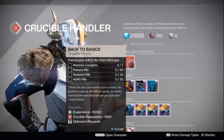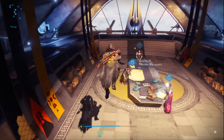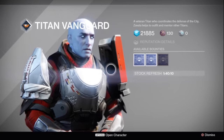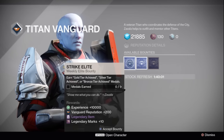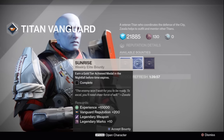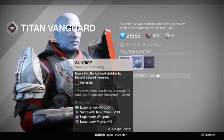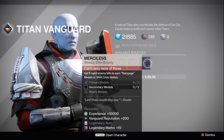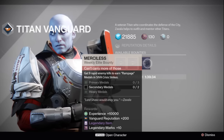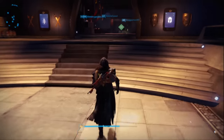With Lord Shaxx, the Crucible bounty this week is Exercise Your Skills in the Clash match type — great to pick up before you go into Mayhem Clash. Over at Commander Zavala, the available Strike Elite bounties are: gold, silver, or bronze tier achieved medals netting you a piece of legendary armor. The Sunrise Weekly Elite Bounty requires earning a gold tier medal in the Nightfall before time expires — about 30 minutes — netting you a legendary weapon, and if you haven't gotten your Icebreaker yet, this is the one to pick up. The Merciless bounty requires 9 rapid enemy kills for Rampage Medals in SIVA Crucis Strikes, rewarding a piece of armor.